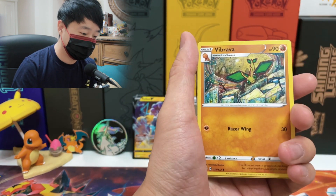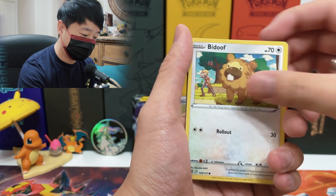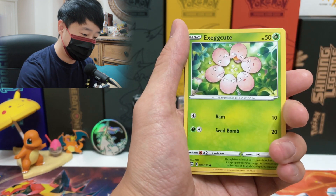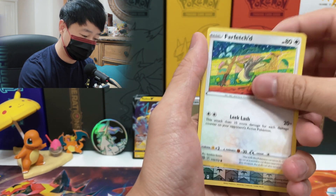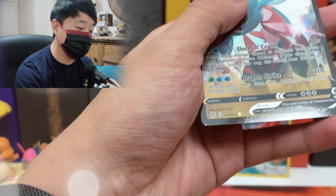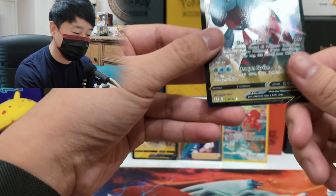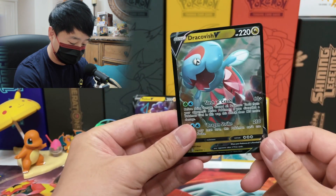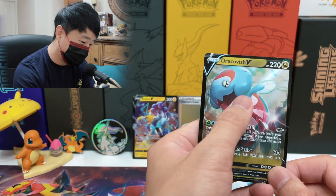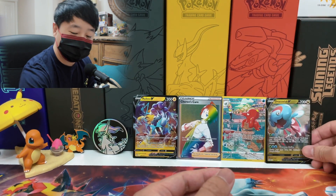Next pack: Fighting energy, Probopass, Friends in Galar, Morgrem, Minccino, Chimchar, Chinchou, Golett. Corphish, reverse Friends in Galar — a great reverse — and Magmortar. Come on, if they only give two black borders per Elite Trainer Box quota and that was one of them wasted... that would suck. Next: Steel energy, Vibrava, Hunting Gloves, Floatzel, Bidoof, Sneasel, Grimer, Exeggcute, Farfetch'd, reverse Starly, and we got a V card — Dracovish V!